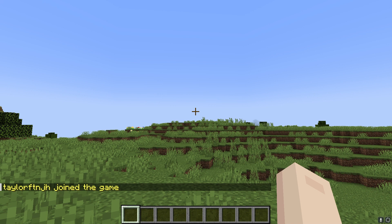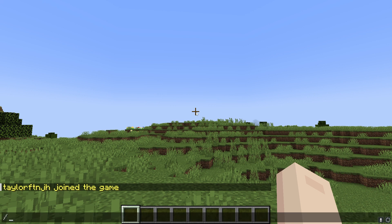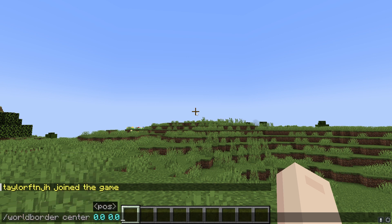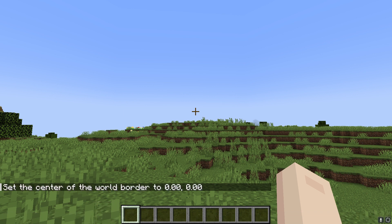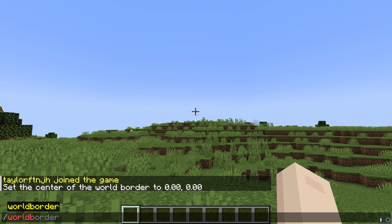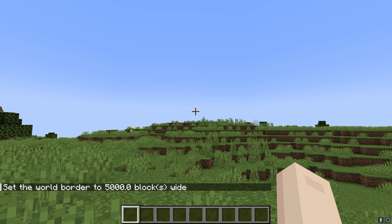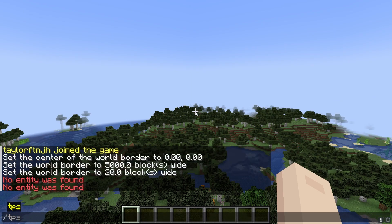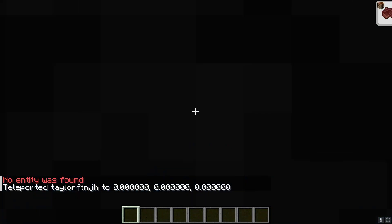Once that's done, you can join the Minecraft server with your operator permissions, then open the chat and type and enter /worldborder center with the X and Z coordinates. Then reopen chat and execute the /worldborder set distance command. For example, 5,000 blocks wide is going to equal a 2,500 block border. After that's set, you can use the teleport command to teleport yourself near the border to confirm the changes.